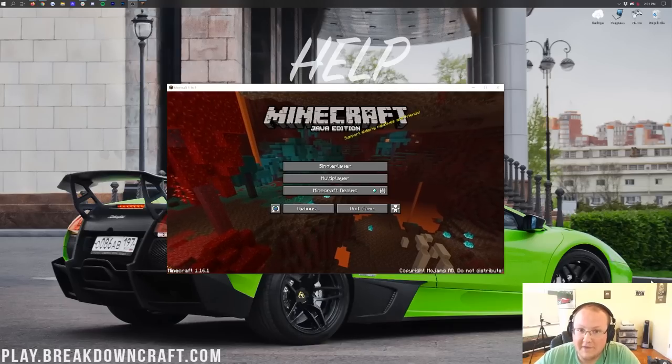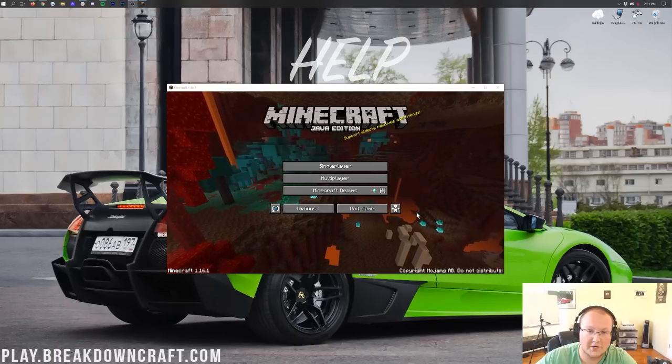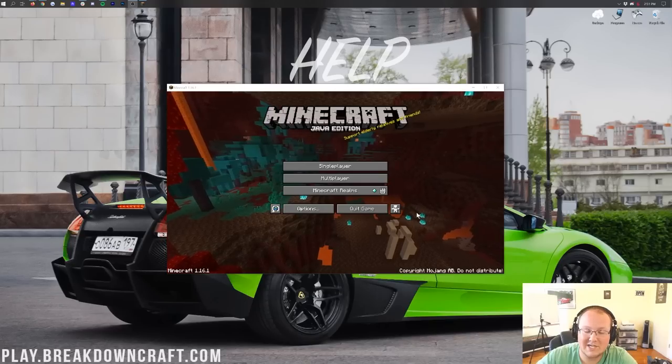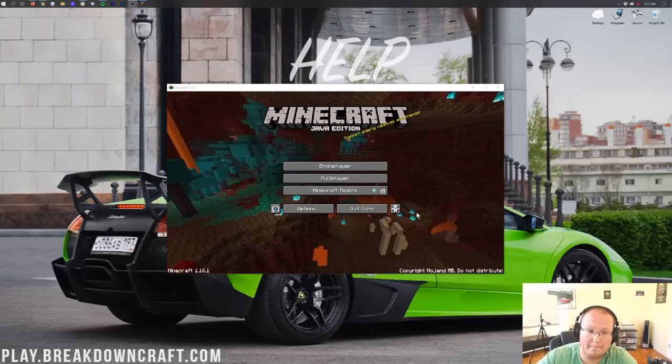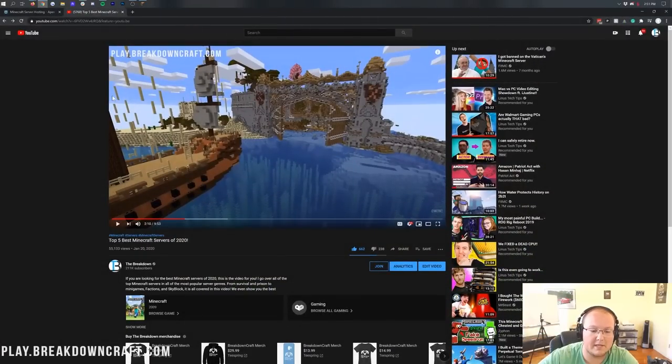How do you do this? First you need to find a public server. In this video I'm going to be showing you how to join our server, play.breakdowncraft.com. There we have incredible grief-protected survival, factions, and skyblock. But if you want a list of five amazing servers, we do have a video on that in the description down below.